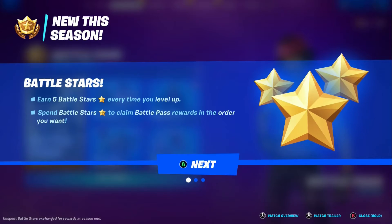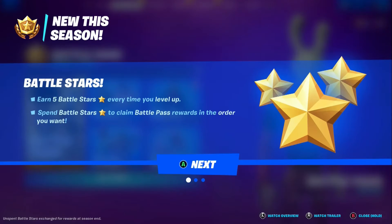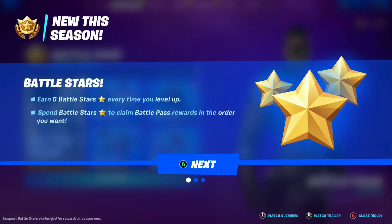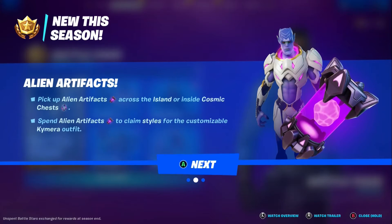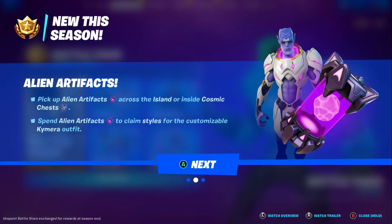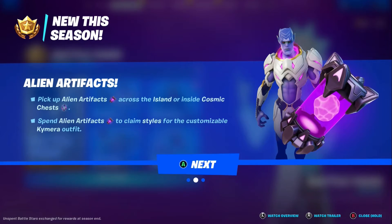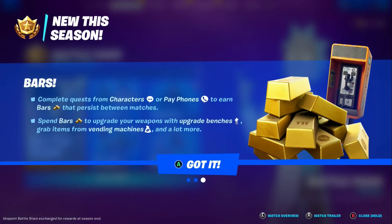Nice — what is this? Earn five battle cards every time you level up, spend battle stars to claim battle pass rewards in the order you want. Oh, now that is cool! Alien artifacts — pick up alien artifacts across the island or inside cosmic chests, spend alien artifacts to claim styles for the customizable Chimera outfit, and complete quests from characters or pay phones to earn bars that persist between matches, then spend bars to upgrade your weapons with upgrade benches.